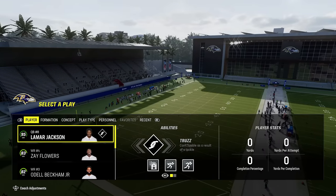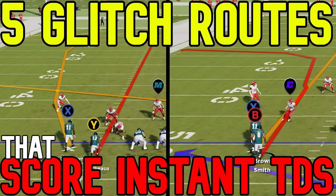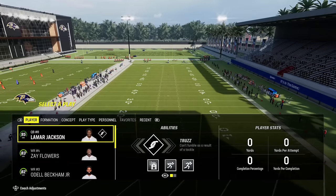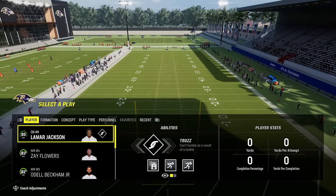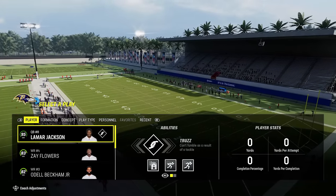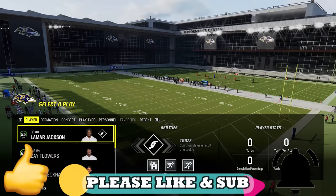Typically when I do full breakdowns of offenses I try to put out top 5 glitch routes from all the plays I found in the formation while labbing the book. But since the Ravens are one of the best running playbooks in the game and running is the meta right now, I'm going to save the glitch routes video for a little later. Make sure to subscribe and hit the like button and let me know in the comments if you want to see that.